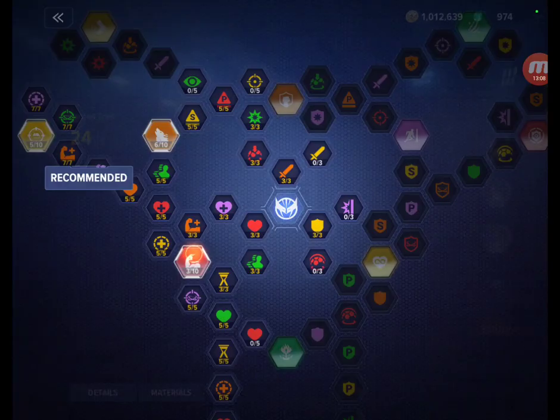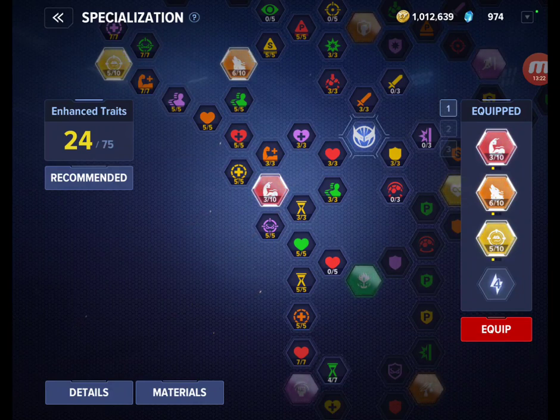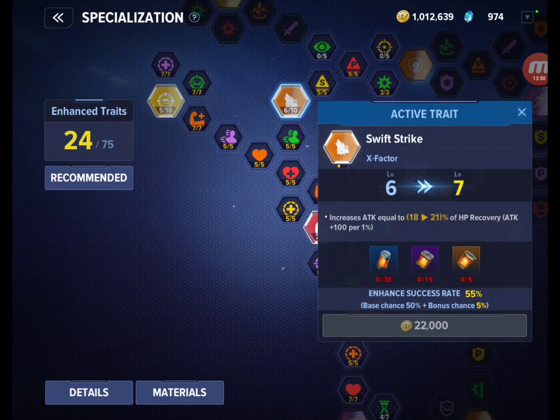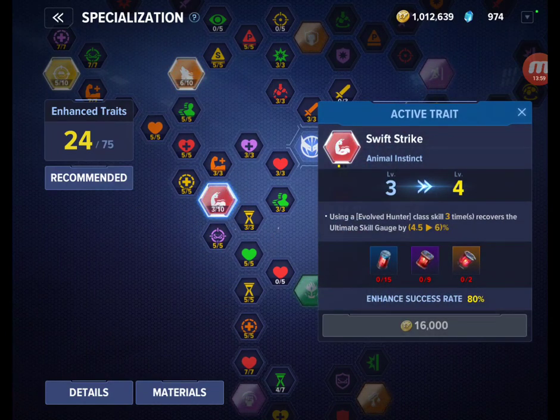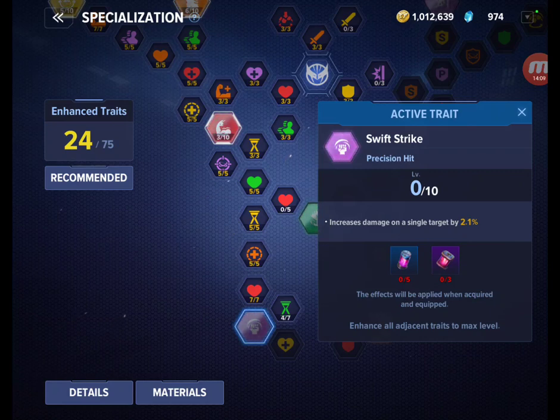Shout out to Tony Bing Gaming — he did a really good video on Wolverine covering specializations, and I borrowed that direction. The specs I'm going with are: Feral Focus — using a target skill decreases the cooldown of Evolved Hunter class skills by a percentage, great for Eye of Osiris; X Factor — increases attack equal to a percentage of HP recovery; and using an Evolved Hunter class skill three times recovers the ultimate skill gauge by a percentage. I'm also working on unlocking Precision Hit, which increases damage on a single target by a percentage.